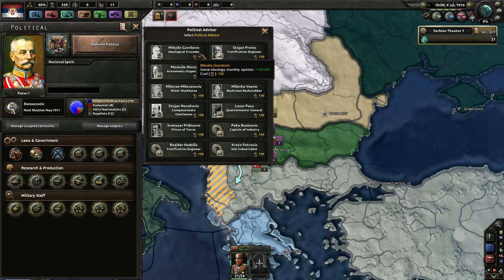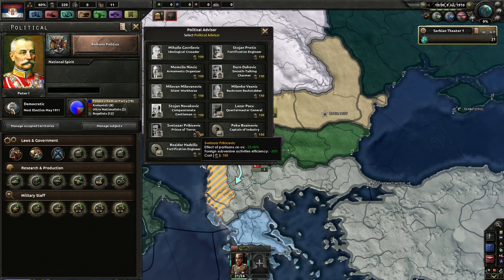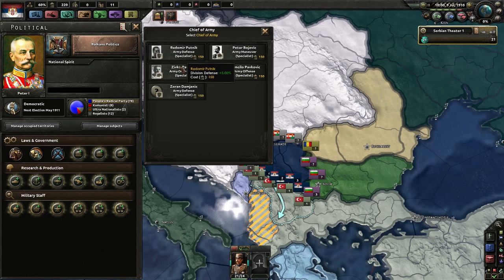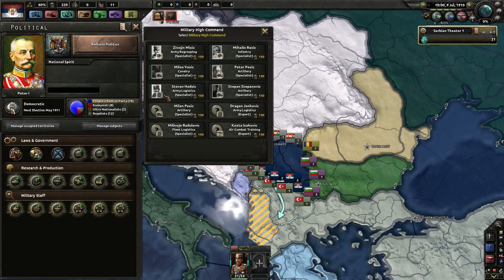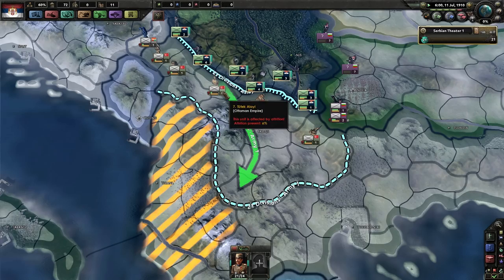We can also modify our government — there are options for construction speed and trade deals. I don't know if any of these really help us right now. Defense division organization is only 4% — not really that much. Infantry attack is always great though. Let's get this general — just having more attack and more defense is always good.